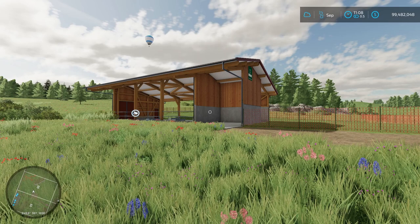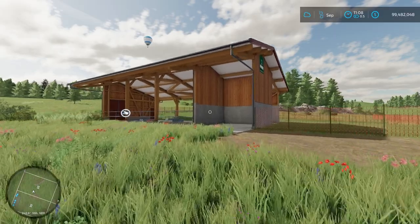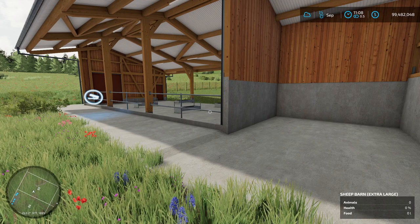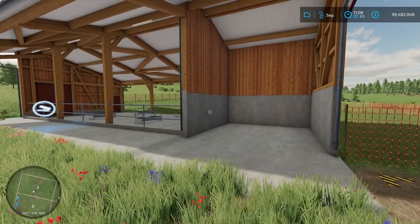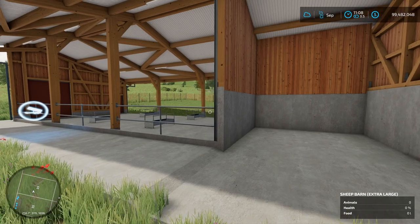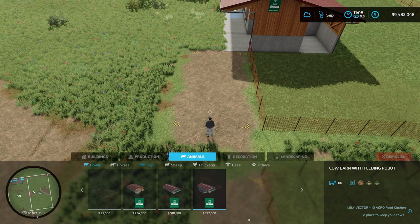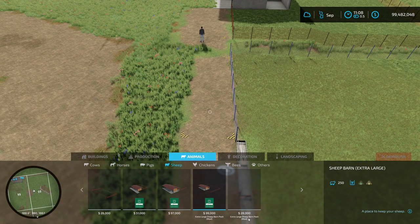Now let's get to some placeables. The first one is the Extra Large Sheep Barn Pack from Fluffy Mods. It's 1.68 megabytes. With the full barn it's 10 slots on console, and with just the fencing it's only 2 slots. This pack contains bigger versions of the base game sheep enclosures — each holds 250 sheep, wool capacity is 18, feed capacity is 60,000 liters, and daily upkeep is $150. Found under animals > sheep. The fence version is $28,000 and the full barn is $99,000.